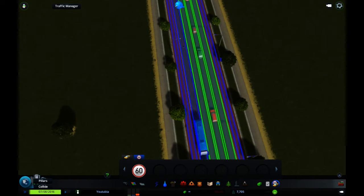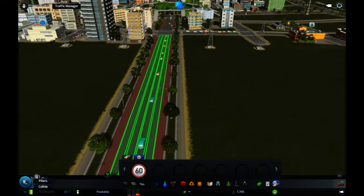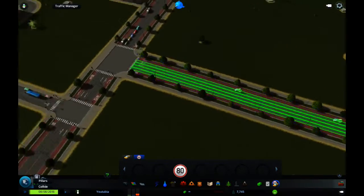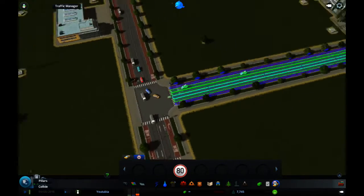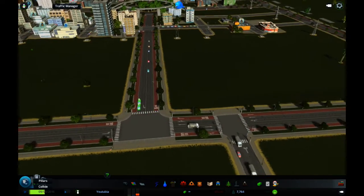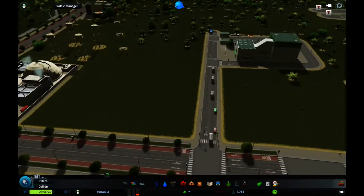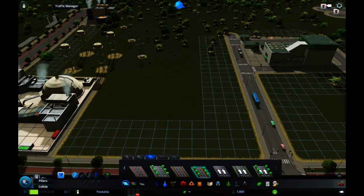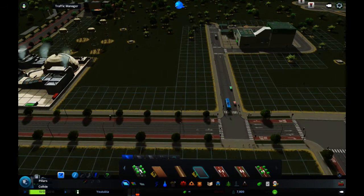However, I don't think that's going to have much of an impact on traffic — it may even make things worse. But the speed limit adjuster is very useful if you want to turn a six-lane road into a highway, or if you want to use two-lane roads as on-ramps or off-ramps, allowing more traffic to get on and off the highway at a given time.